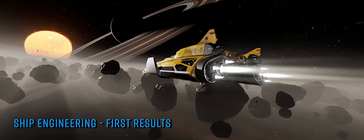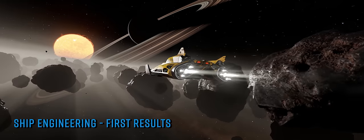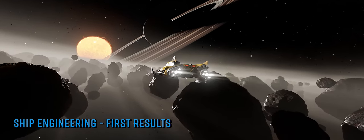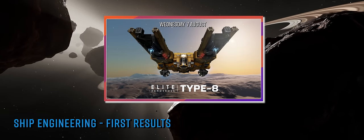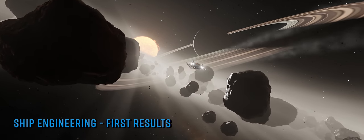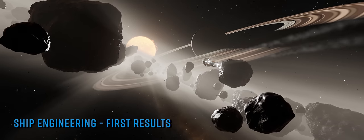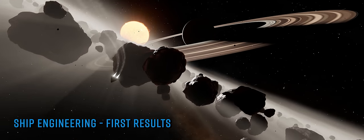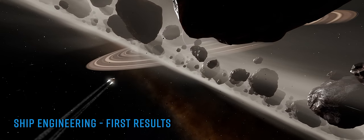On the monthly Frontier Unlocked livestream on Wednesday this week, Frontier dropped the first solid details on the long-promised and much-anticipated engineering rebalance arriving next week in what FDev are calling the Type 8 update. Alongside it will also be some new prebuilt ship options, the Type 8 Freighter itself in early access, and the Python Mk2 coming out of early access and becoming available for just credits in-game. If you missed our detailed breakdown of everything packed into the Type 8 update, you'll find it linked on screen now.